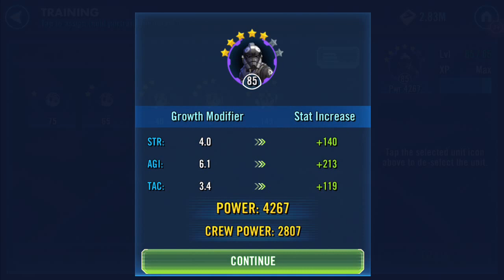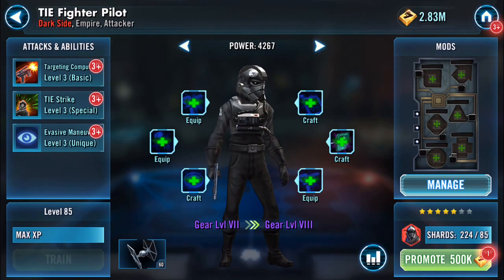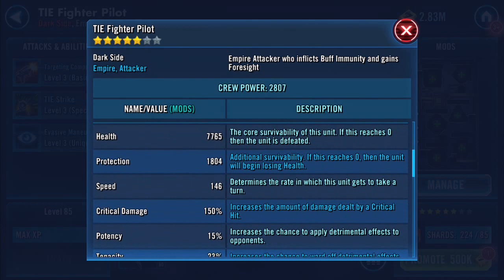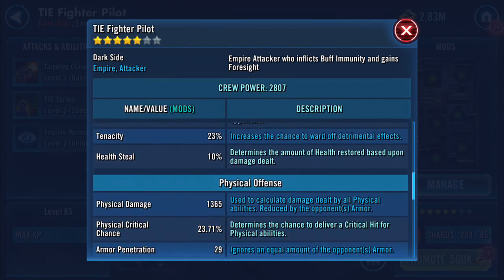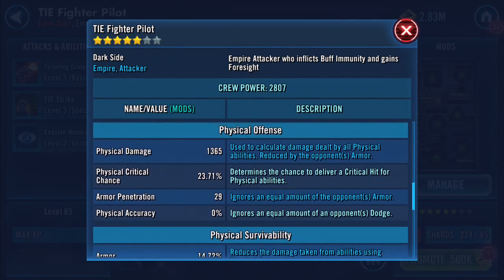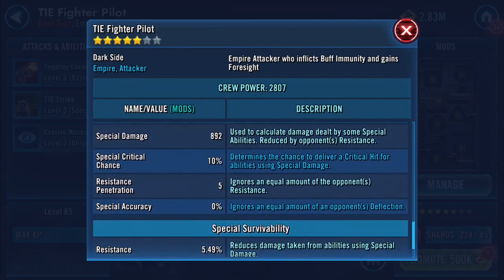Okay, so he's gone up to 4267, crew power now 2807. Let's have a quick look at what that's actually done — nothing to his protection as far as I can see. There's a potency increase. Physical damage has gone up — it was 1066, it's gone up by 301. And his special damage has increased as well.